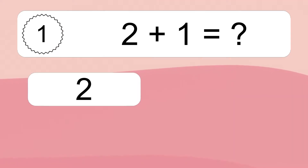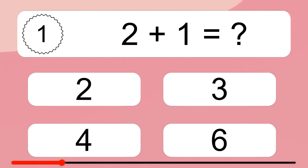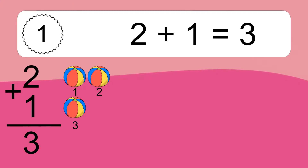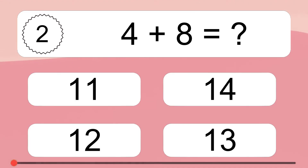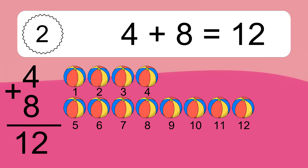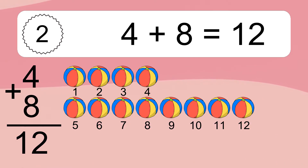Two plus one equals what? Two plus one equals three. Let's count it: 1, 2, 3. Four plus eight equals what? Four plus eight equals 12. Let's count it: 1, 2, 3, 4, 5, 6, 7, 8, 9, 10, 11, 12.